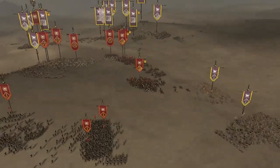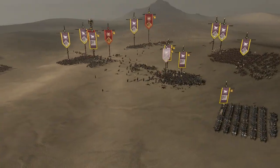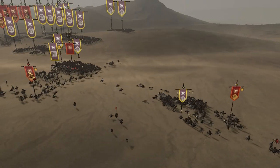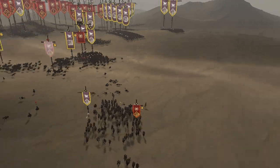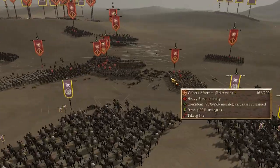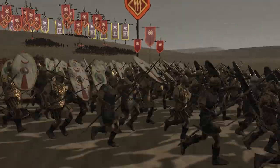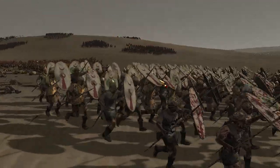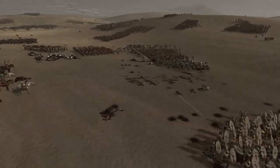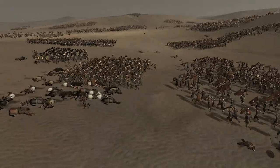We've broken those cavalry. The cataphracts make very quick work of the African auxiliary cav, absolutely decimating them even when they're chevroned up. I made sure to chevron up my cataphracts quite a bit since they are the elite. We've got some African auxiliary spearmen charging in trying to get us stuck — classic Parthian tactics here: shoot up with the horse archers and charge in with the cataphracts.